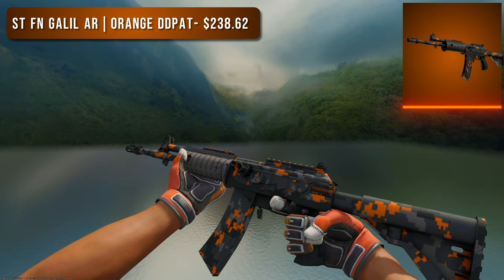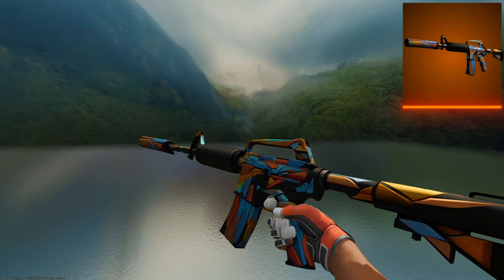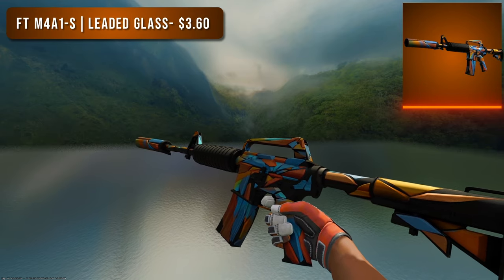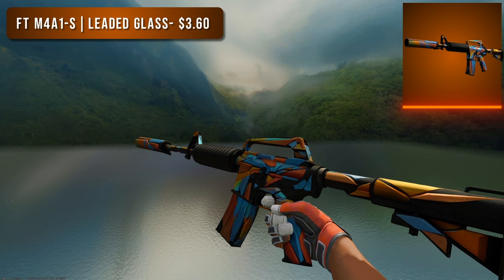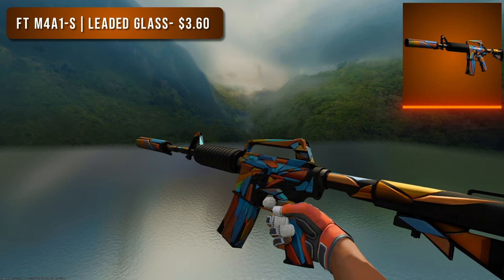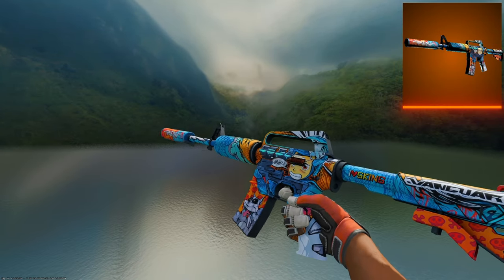Next is the M4A1-S. For the budget option I went with a Field Tested Leaded Glass — how can a skin that looks this good be only $4 on an M4A1-S? There are so many great things about it: lots of bright colors and an awesome 3D effect, one of the first skins in the game to pull that off. But the higher tier option is even better — the StatTrak Factory New Player Two.